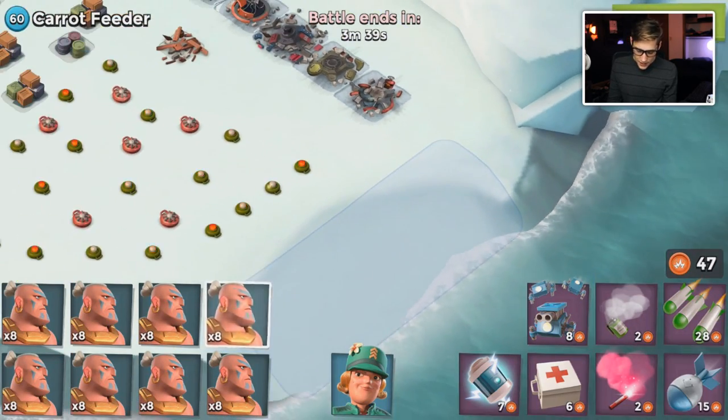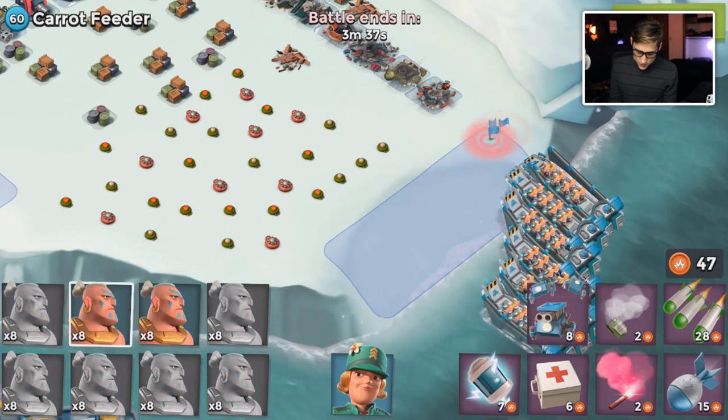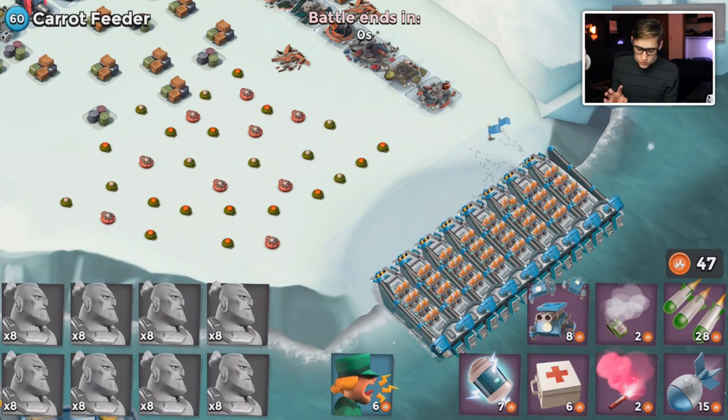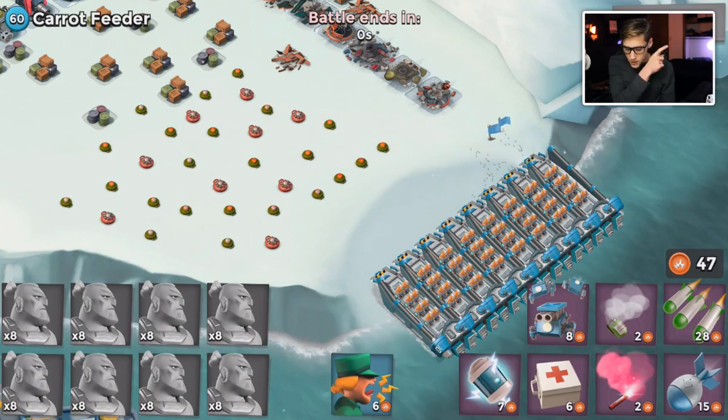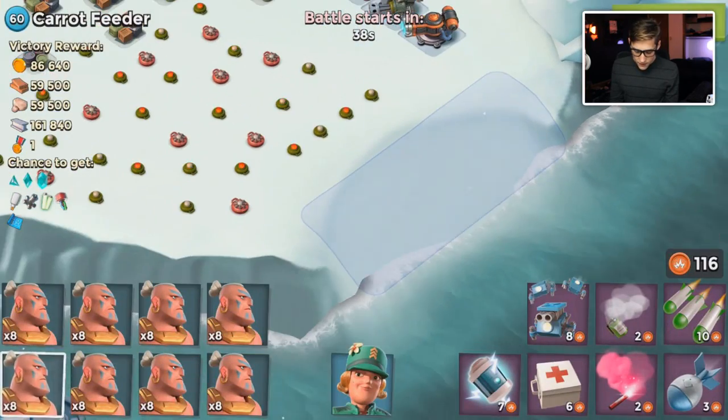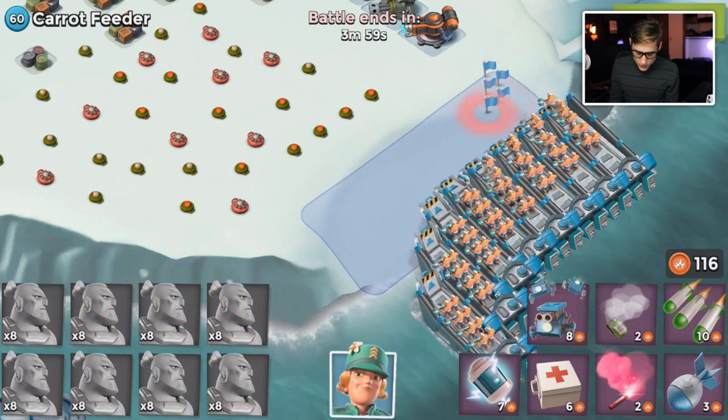You drop eight at the very corner and then drop your hero on the other side of the beach. I dropped nine. I'm not gonna destroy everything again — I'm wasting gold, but that's fine. Hopefully this new Royal Giant will help me.